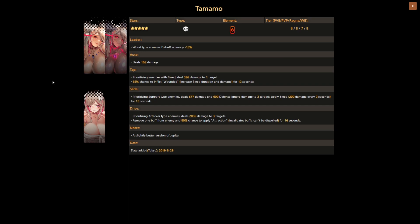Her tap skill is quite unique as it increases bleed duration and damage, so she could potentially be paired with units like Jupiter or Hestia. On her slide skill, prioritizing support type units, she deals 677 damage and 600 ignore defense damage to two targets, applying bleed for 200 damage every two seconds for 12 seconds.